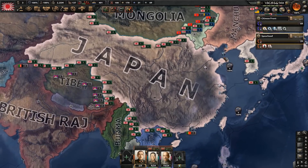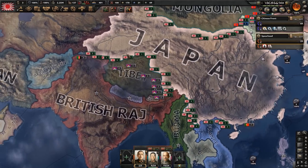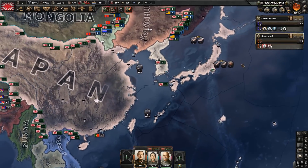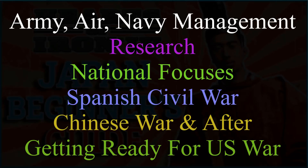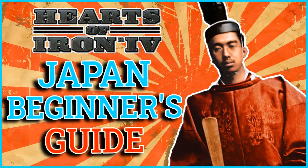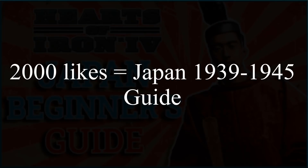If you want to find out how to finish your Chinese war by 1939, have a strong economy and strong army, then watch this Japanese guide until the end. This guide will cover army, navy and air force management, what research you should go for, national focuses, the Spanish Civil War, the Chinese war, and how to get ready for the war with the allies after. If we get 2000 likes, I'll also do a video on 1939 to 1945 moves as Japan.